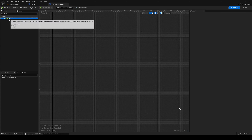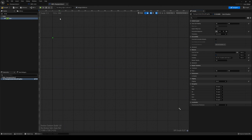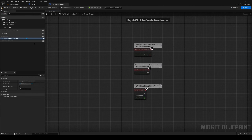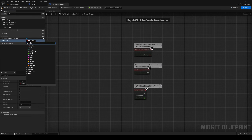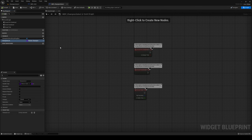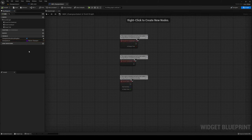In the graph, add a variable: Champion List of type Master Champion class reference, set as an array. File and save it. Now you can add your champions to that list: Ari, Annie, Graves, Kale, Shyvana, and finally Sarath.